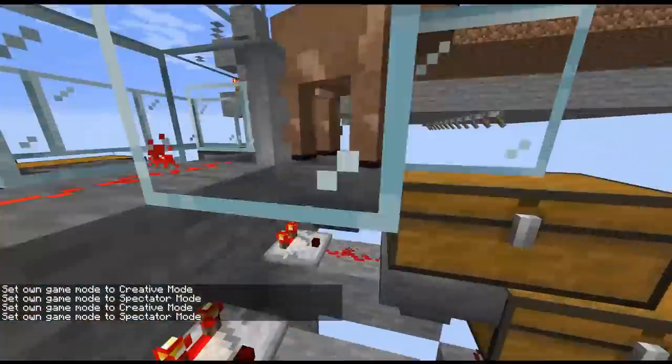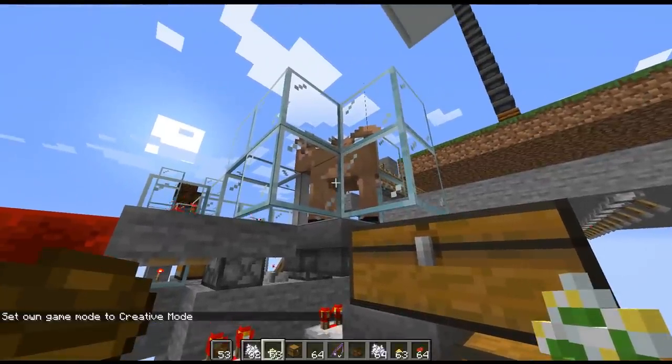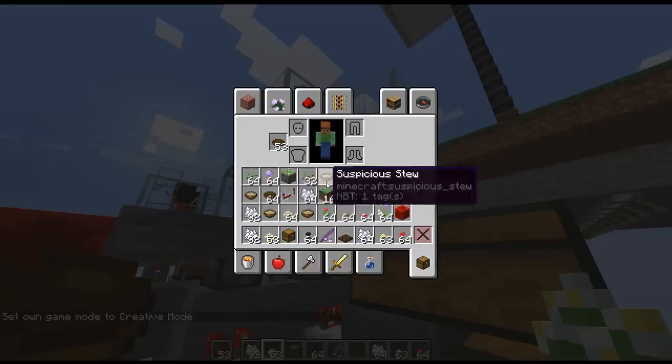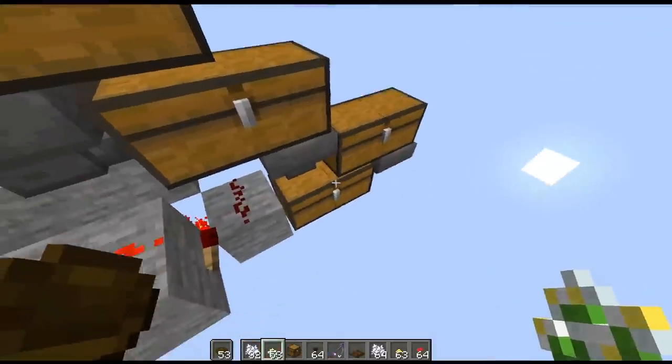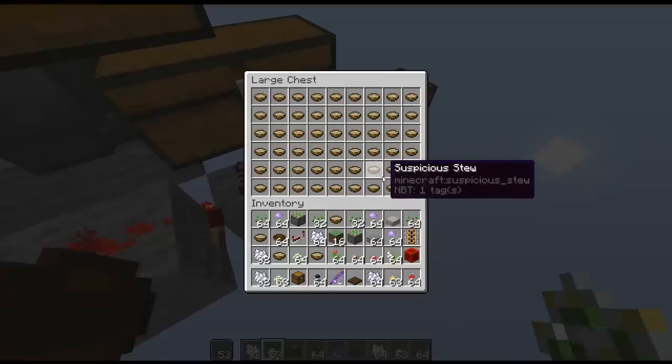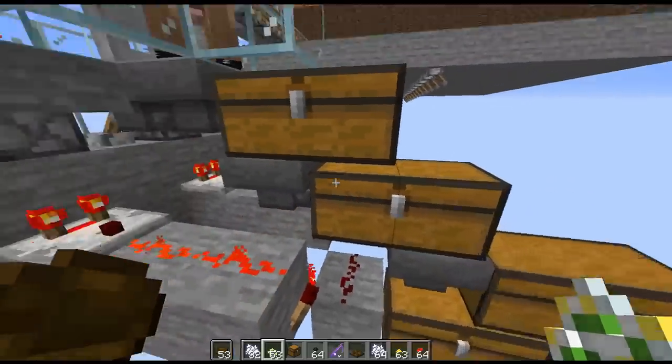Underneath the mushroom cow, I just have some hoppers here. As soon as I produce the stews and don't have any inventory room, it automatically gets dropped out, and these hoppers pick them up and put them down here into a chest. Because suspicious stew does not stack, you want to make sure you have a lot of storage because it can easily fill up very quickly.